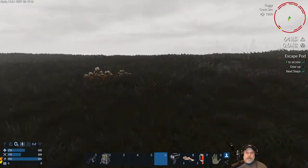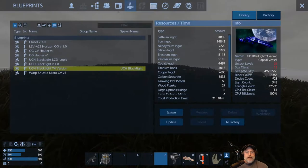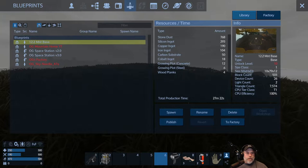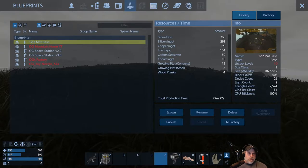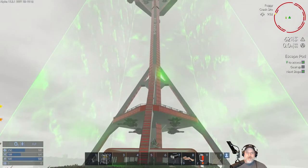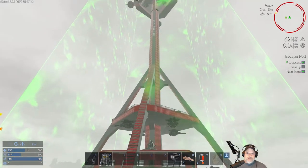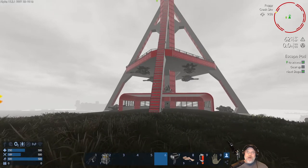Let's get on a semi-level spot here - this should be good. We're going to go back into our blueprints menu, click on bases, and I'm going to spawn in my Sky Needle. This is a huge base that I built way back in alpha.